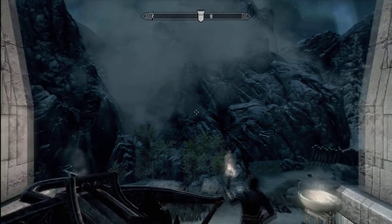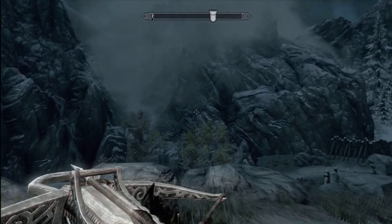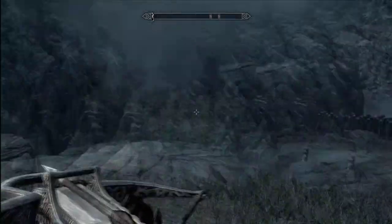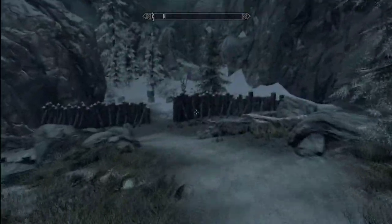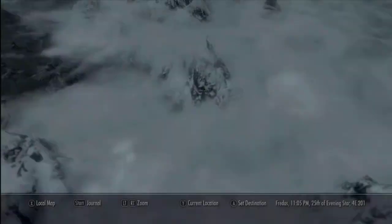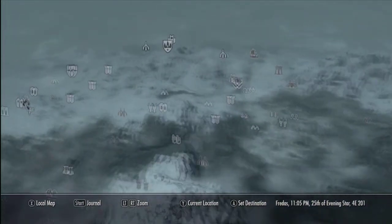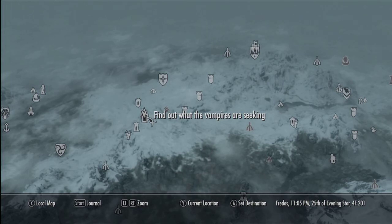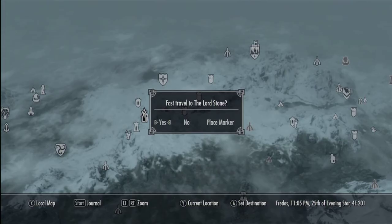I don't have a horse — I thought I had one in this one, but I guess I don't. I don't know what I'm gonna do without a horse. Can I get a horse here? I guess not. Let's take a look on the map — maybe we can just fast travel to wherever we're going. There it is, clear over here. We can travel right to it. Find out what the vampires are seeking.